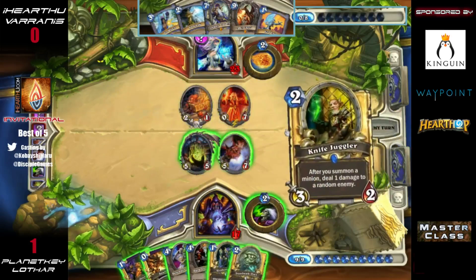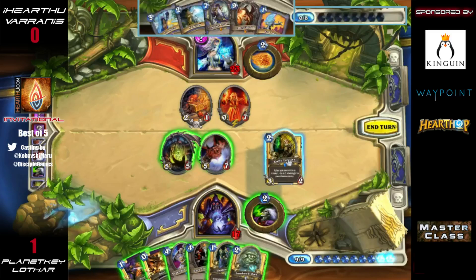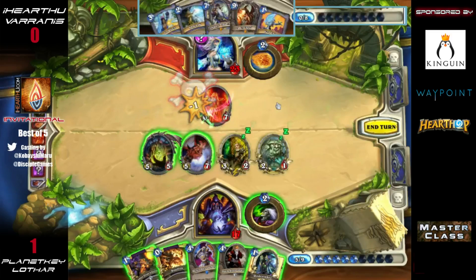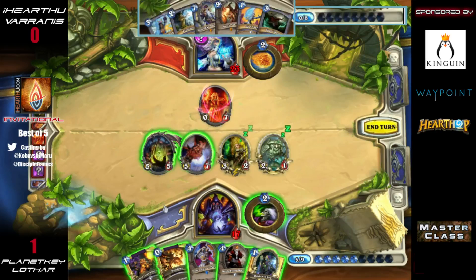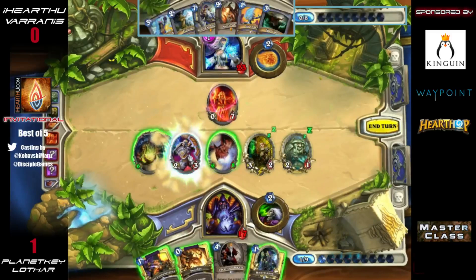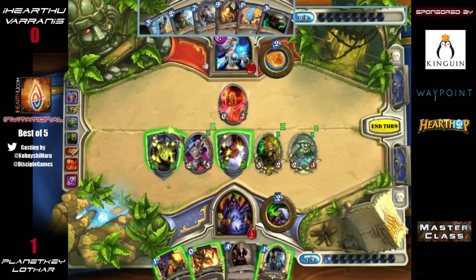We're finally going to see minions played out of Lothar's hand — he goes from nine cards down to five. The Knife Juggler and the Iron Beak Owl are really going to help deal with the minions. But he has to keep in mind what Varanus can play. There's a really good chance one of those cards is Alexstrasza or Archmage Antonidas — if he gets one of those going, there's nothing Lothar can do to stop him, especially now that he's already played his Loatheb.